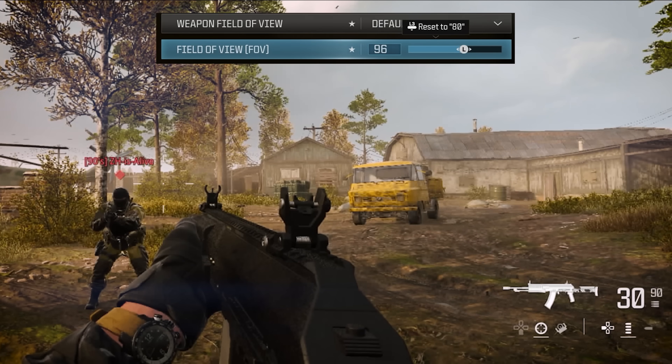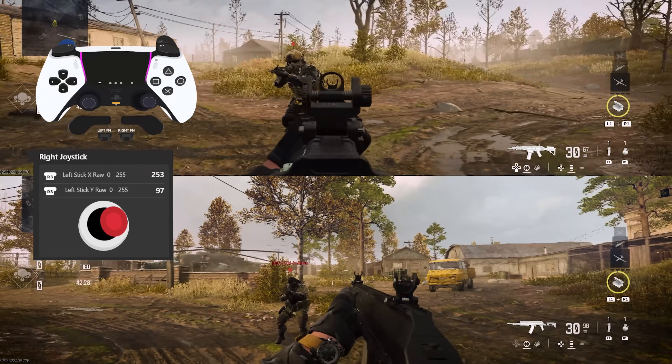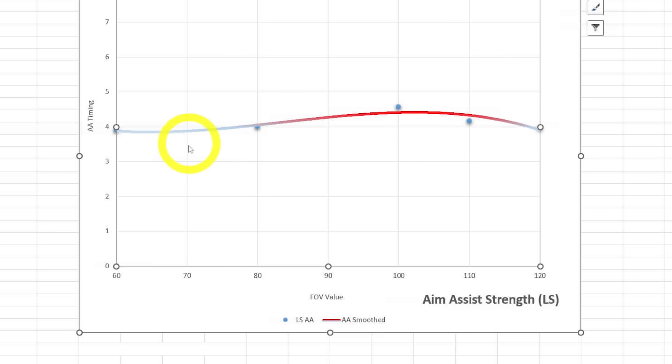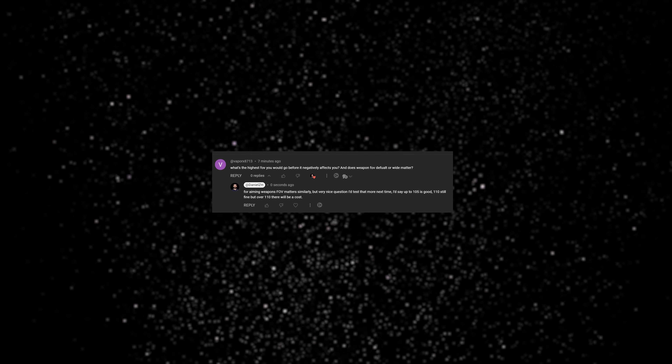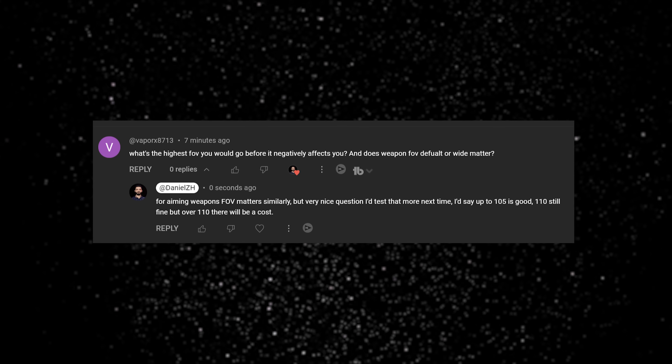But what is still valid after the update? The change in field of view which can affect aim assist is still valid. This chart I showed you in the last video is still valid in terms of how aim assist changes depending on the FOV value.